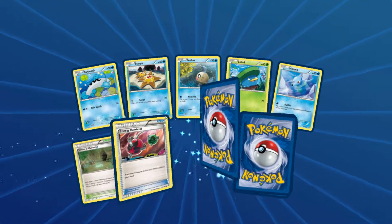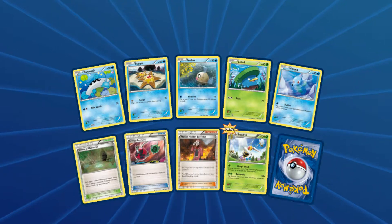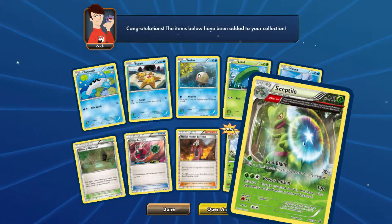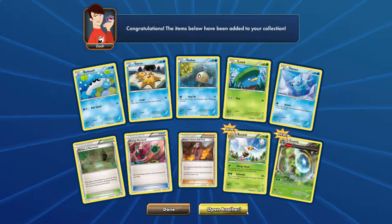In this pack we have two rares yet again. We have a Beedrill and also a Sceptile — that's the Reverse Holo Sceptile Ancient Trait.